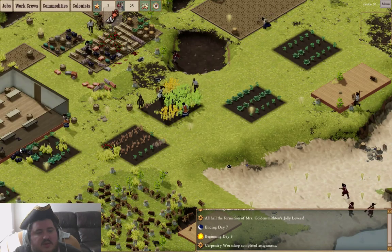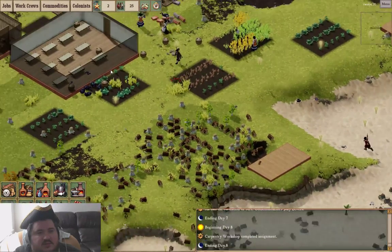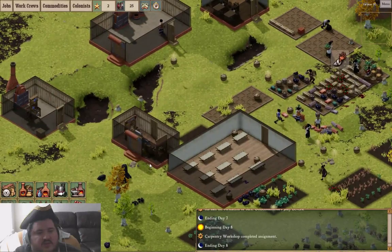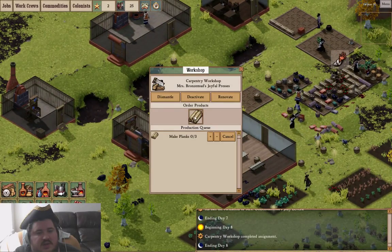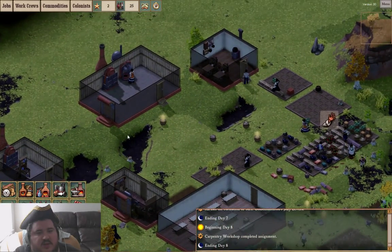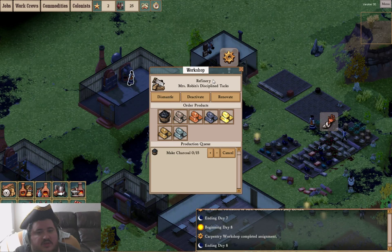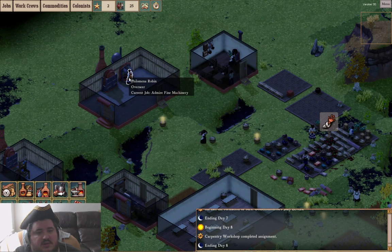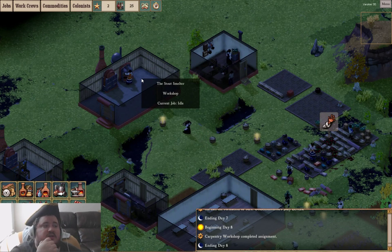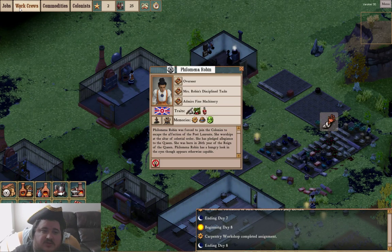That's not going to work at all. Hopefully cancelling doesn't crash the game. How is the industry of the colony going? Going to need some more wood — plenty of raw material to go around. Is she really just standing there again, still admiring fine machinery? I hate you, Philomena.